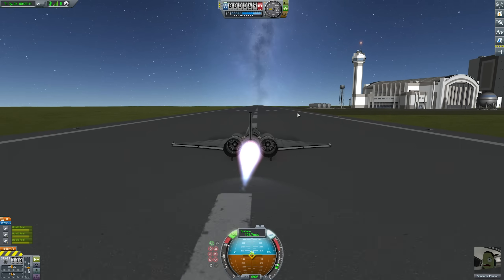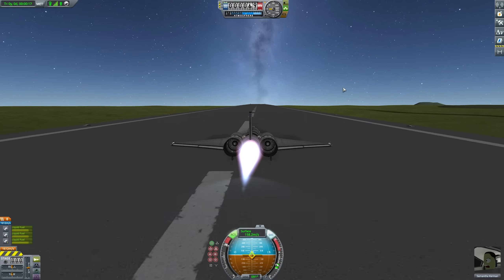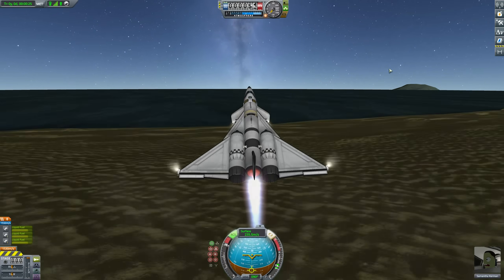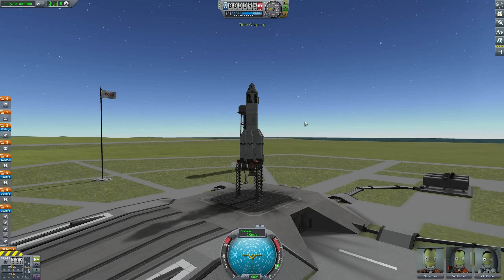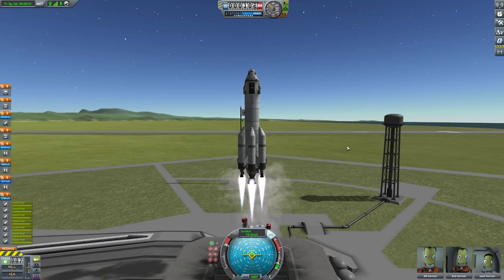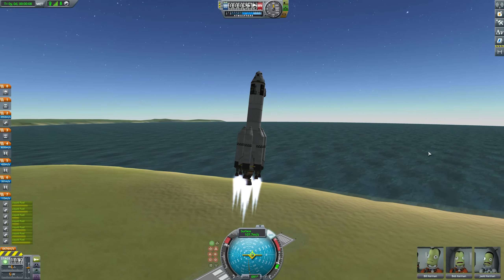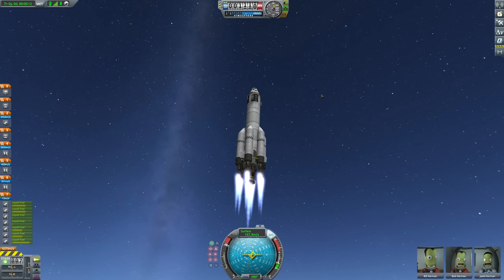The challenge for today is to get to orbit around Kerbin, but the atmosphere is backwards. Not necessarily using a space plane — I might send up a rocket at some point as well, because if we take a brief look at this, there's absolutely no chance that this craft will get into orbit. But I've never tested it, so let's give it a go.